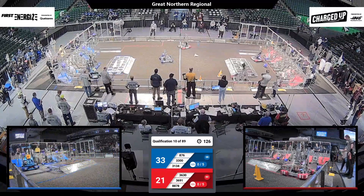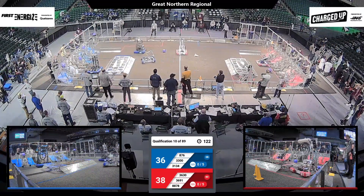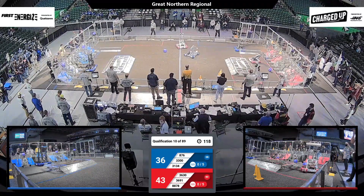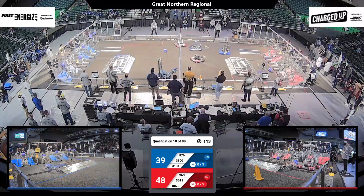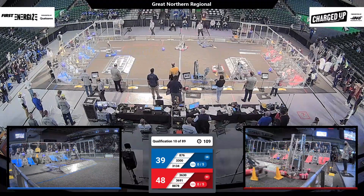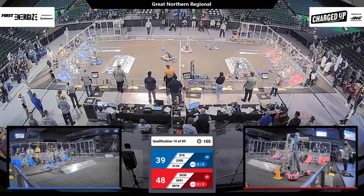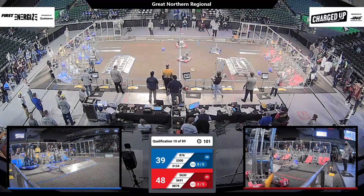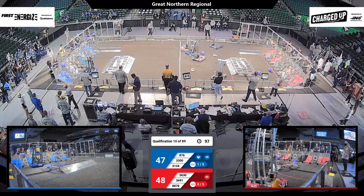But that can easily change. Robot 3630 scores a cone in the grid for the Red Alliance. We've got a lot of action in this center field as robots are trying to cycle from their game pieces and putting them onto the grid. Thunder Robotics is scoring a cone onto their mid-row, and that creates a link. Every time they create a link, they get five additional points.